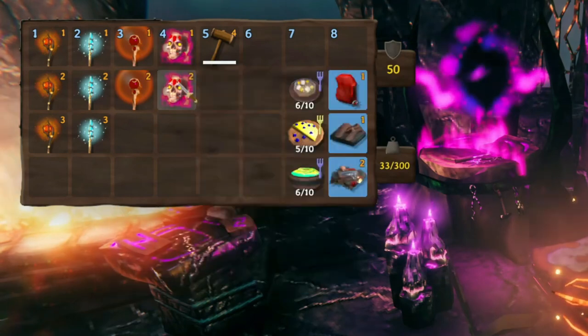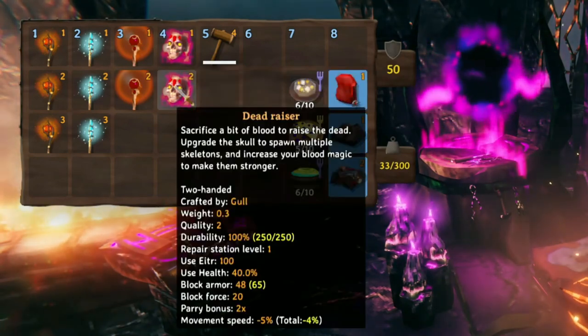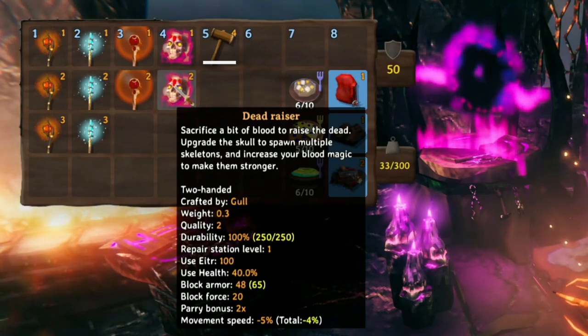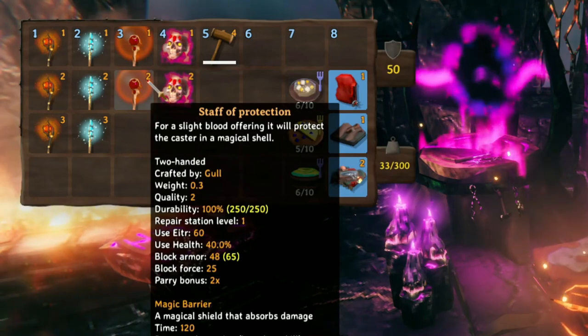The skeleton also upgrades. At first, with level 1, you can only have 1 skeleton. But then with level 2, you can summon 2 skeletons. Unfortunately, with both of these items at the moment, 2 seems to be their max level.